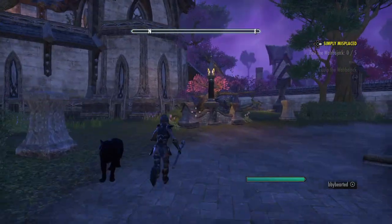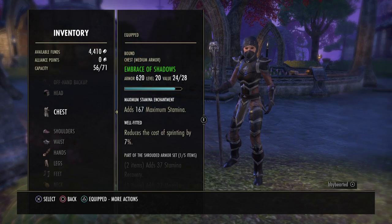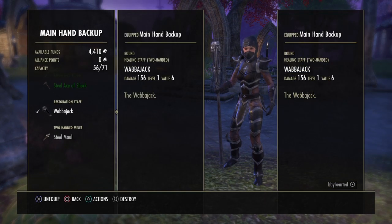You actually have to equip it. You have to go into your items, go to your inventory, find your main hand slot, and actually equip it.